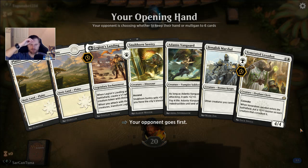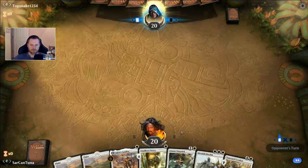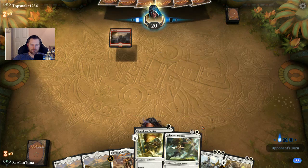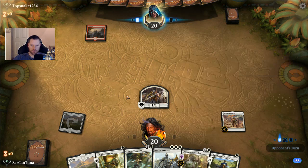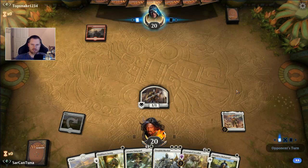We'll do a couple more. I think we're making some progress on the rating. I'd like to try and get up a pip. If I can climb one tier every couple days, I'll be on pace to hopefully put myself in a position to get Mythic, maybe. Legion's Landing is down, we got our Vampire token. I doubt he wastes a shock on the token, but I have seen guys play shocks and sacrifice their Firebrands to do one damage to my tokens just to prevent me from flipping Legion's Landing. It has been a major pain. I hope that doesn't happen here because I will be on pace to have three creatures.